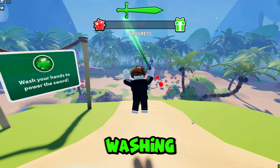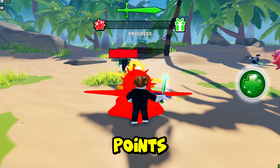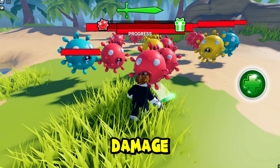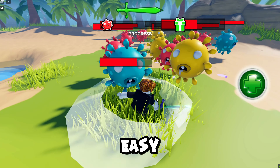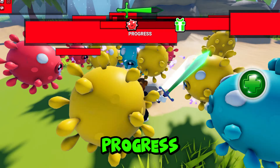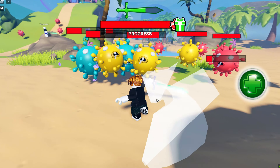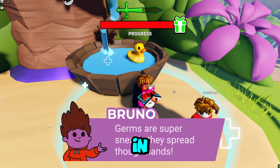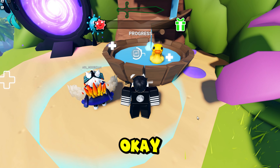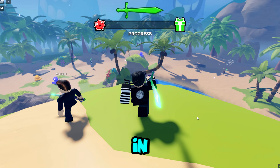Once you have the sword after washing your hands, head down and find the bacteria. Kill it to get points for your progress bar above. The good thing about these monsters is they don't hit or damage you back, so this is very easy. Keep killing the bacteria until your progress bar reaches the gift box. For some reason the gift box didn't work on my alt account, so I decided to use my main account to get this free item.